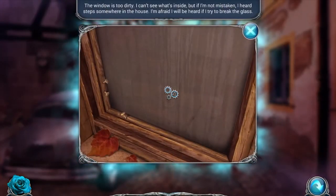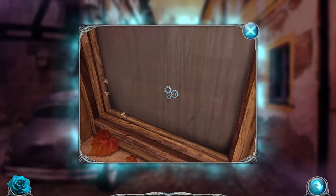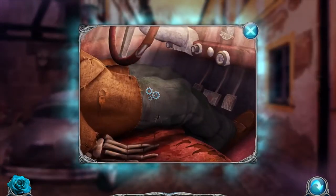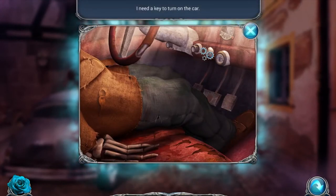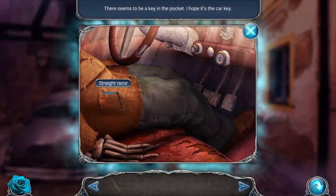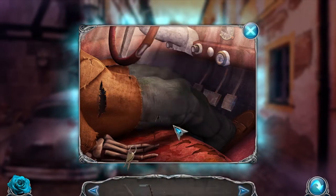The window is too dirty, I can't see what's inside. But if I'm not mistaken I heard steps somewhere in the house - I'm afraid I'll be heard if I try to break the glass. Let's see this old car - there's a dead guy in it, look at the skeleton. I need to turn a key to turn on the car. There seems to be a key in the pocket. I hope it's a car key. So we got car keys.